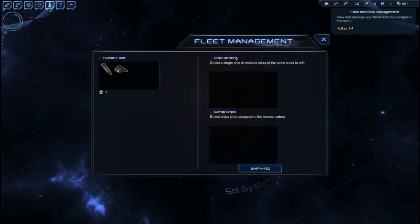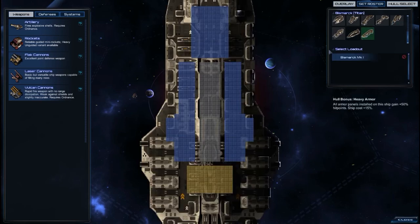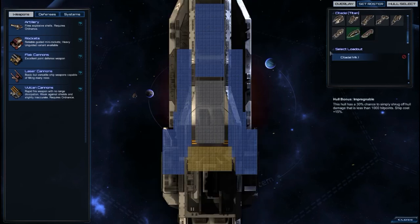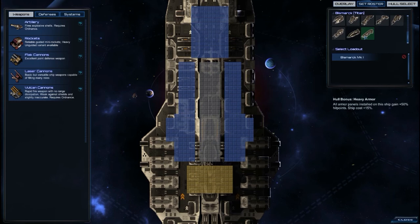By deduction, these three are the battleship variants, and these are Titan variants — and good lord, that sucker's huge. All armor panels installed on the ship gain plus 50% hit points, ship cost 15% more. Hull bonus: impregnable — this hull has a 30% chance to simply shrug off hull damage that is less than 1,000 hit points, ship cost 15% more. These are enormous; they look so much more intimidating just in scale. The Citadel and Bismarck Titans.